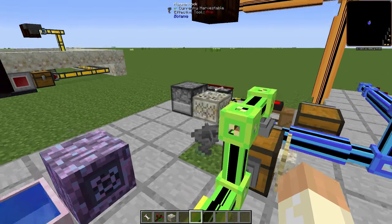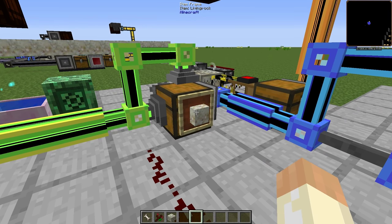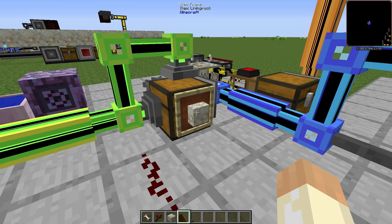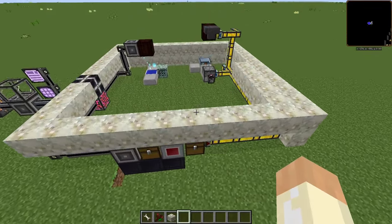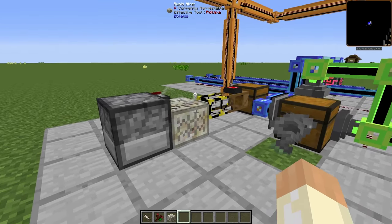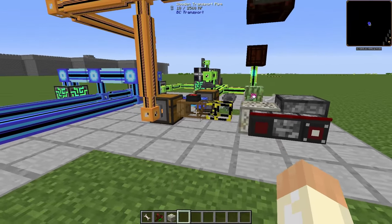Thanks to this item frame, I have blacklisted the living rock — it will pick up only items not in frames. So the living rock will be dropped directly onto the altar. It will be there for the duration of the crafting, and that's okay. That means I could get rid of the Thaumcraft part.